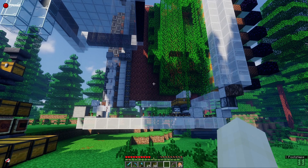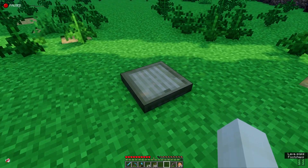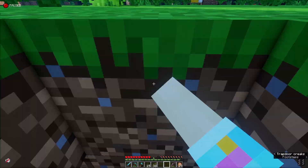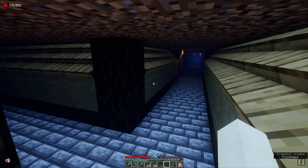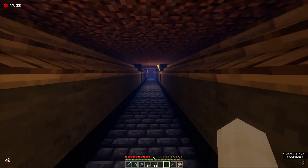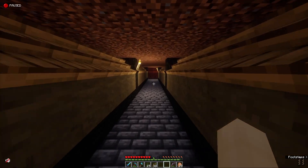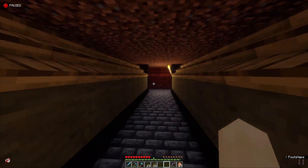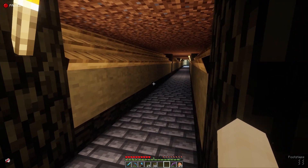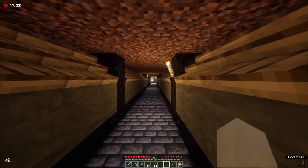I'm super happy with the way this thing turned out. And of course I had to create a tunnel to connect my farms — because that's what I do. So here is the tunnel. This guy right here actually connects to the existing tunnel, which comes from my trading hall area. I just put a break in the wall here to create this, so now this will take me to the tree farm.